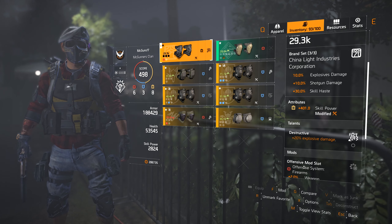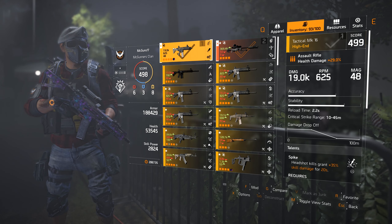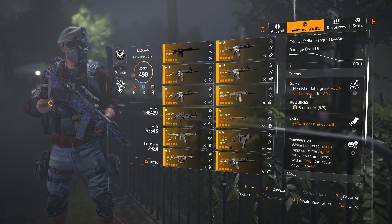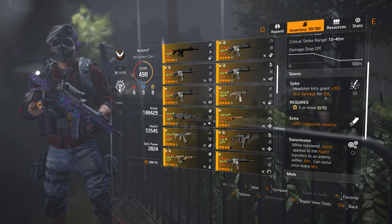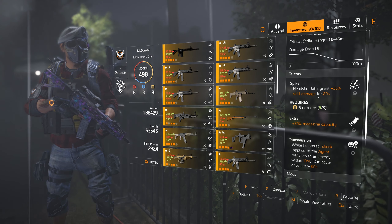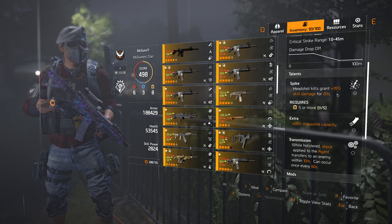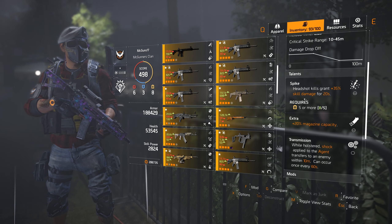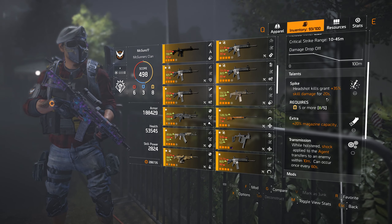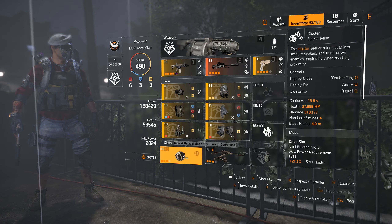For the weapon, the most important part is the talent Spike: headshot kills grant 35% skill damage for 20 seconds. I like to use my gun to finish off enemies sometimes, and getting that headshot kill gives a huge 35% skill damage boost that lasts 20 seconds. That's the best weapon talent for a Seeker Mine build.